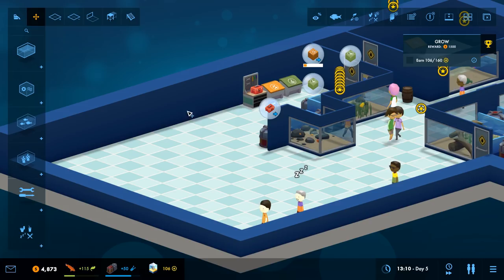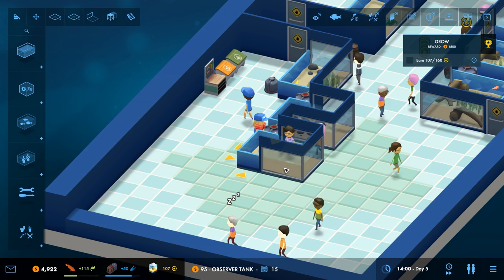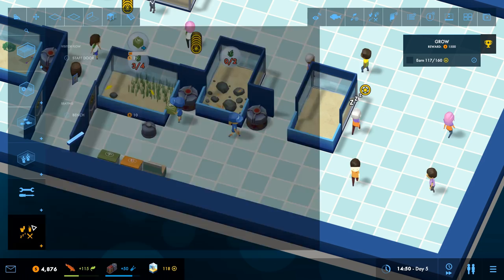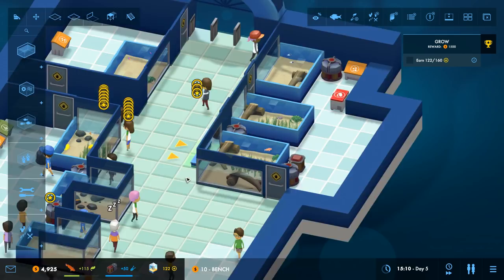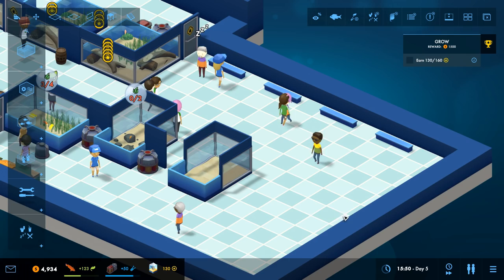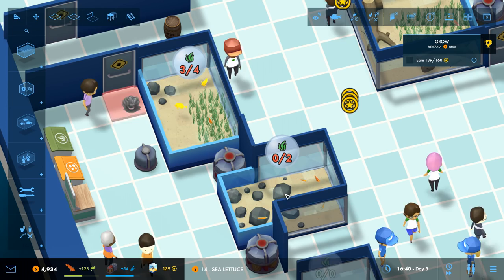It's just kind of awkward — hopefully people don't walk back there. Maybe I should pause the game. I just sped it up — forget it, we'll just wing it. Observation tank — I could put another one of these. Oh crap, the people are tired, they need benches. I'm a bad zookeeper. Benches — I don't know where to put them, there's too much stuff everywhere. The people need plants.